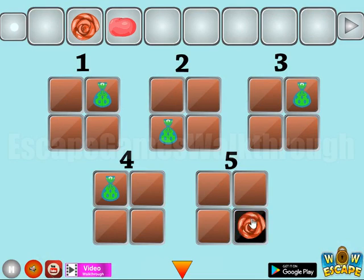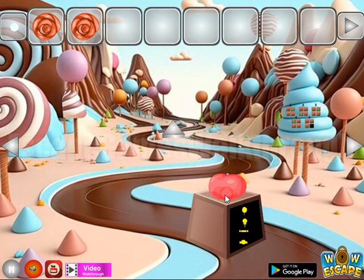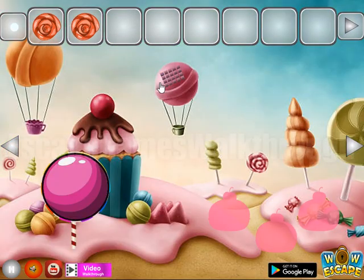Five is here. We've got a shell, then this red jelly. Then we have four different sweets, and we select the same sweets here.